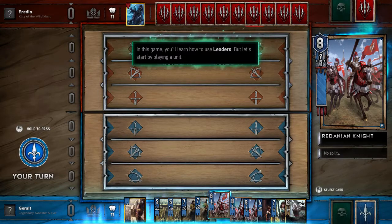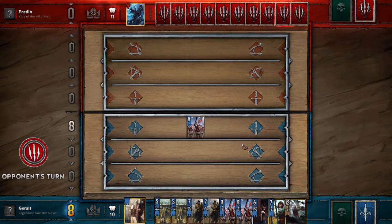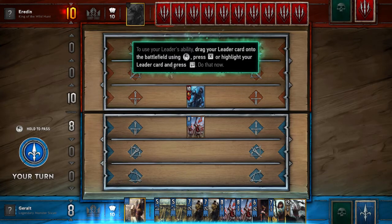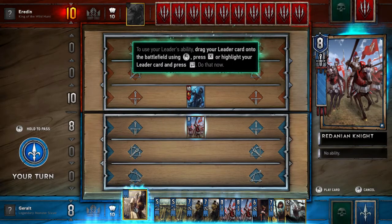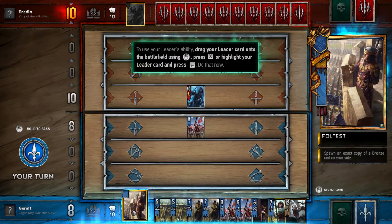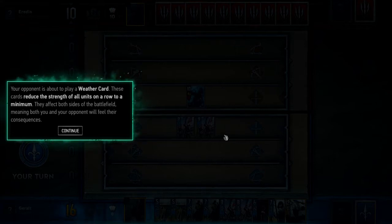In this game you'll learn how to use leaders. The opponent has used his leader with a big scary voice. Leaders can only be used once per game and using one ends your turn just like playing a card. Dragging my leader onto the battlefield - right-clicking reveals his ability: spawn an exact copy of a bronze unit on your side. The opponent is about to play a weather card which reduces the strength of all units on a row to a minimum, affecting both sides.